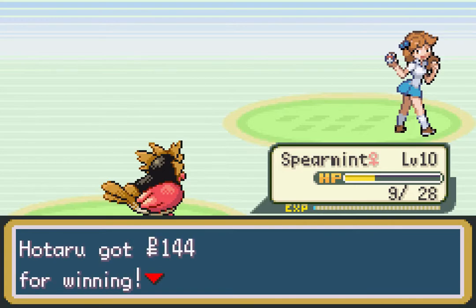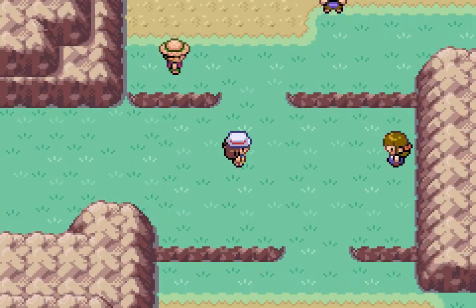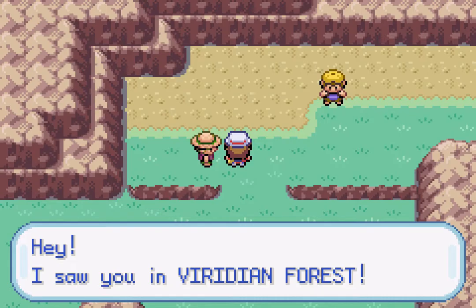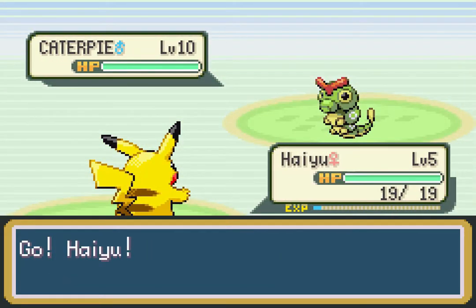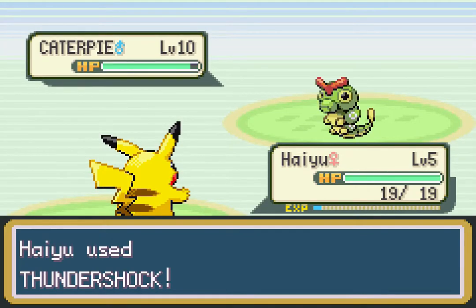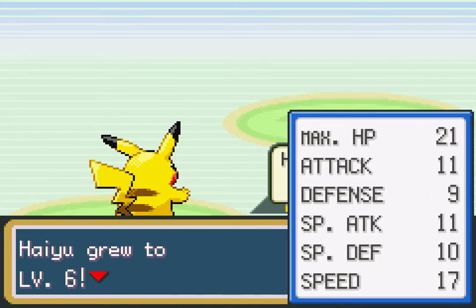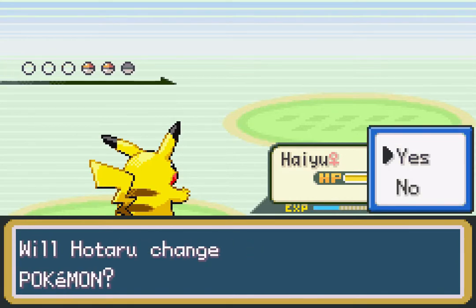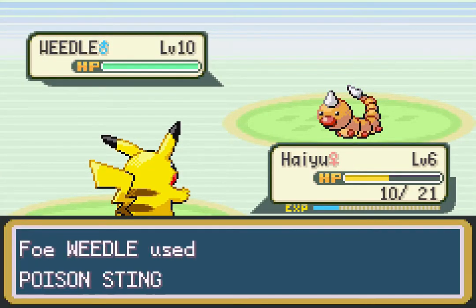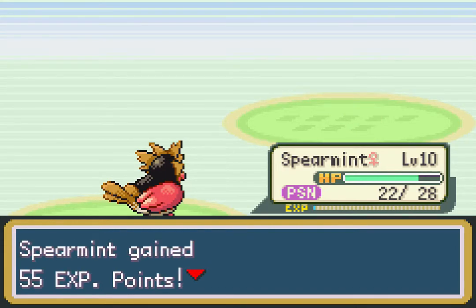A trainer stops us just when we wanted to run. Also, this character doesn't quite work because he says he saw us in Viridian Forest, but he doesn't have the same name as anyone who appeared there. In Gen One they were all just Bug Catchers. It took a while for Hey You to take care of one bug, and then — oh no — Poison Sting.